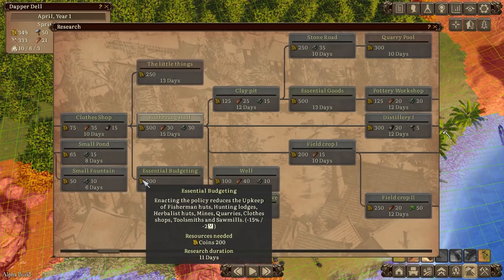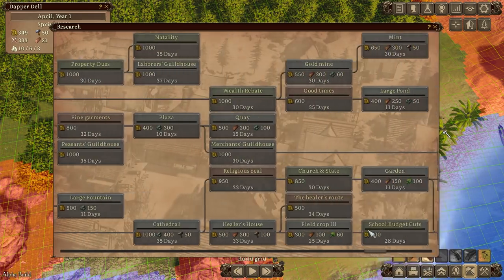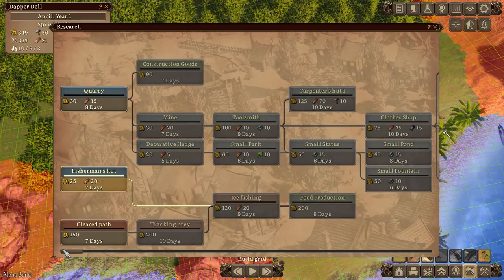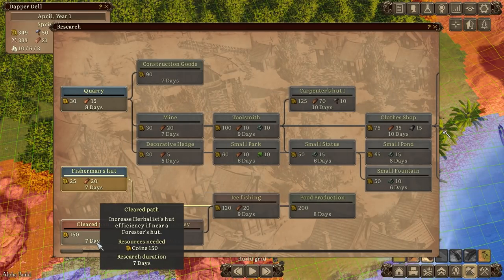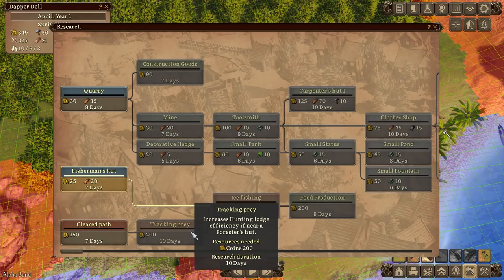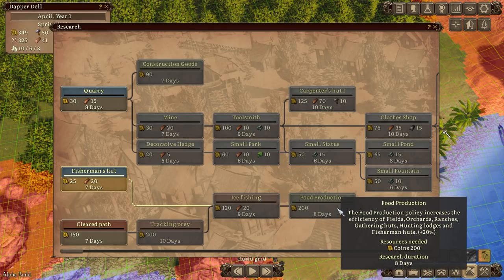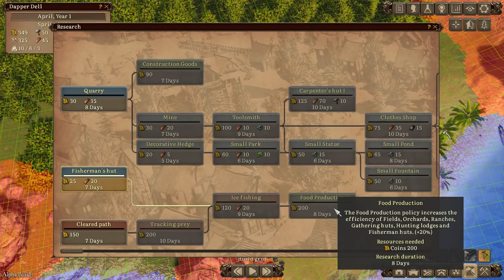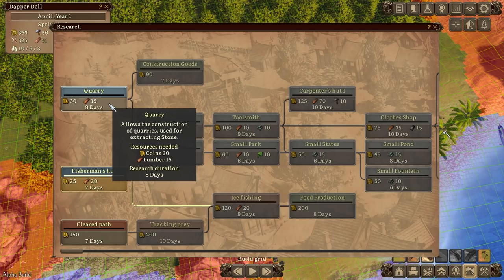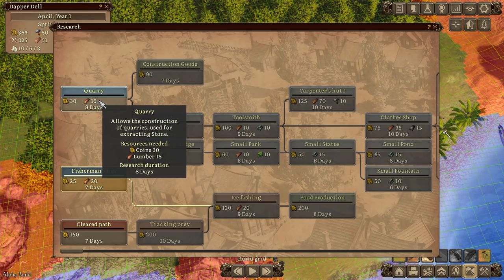We've researched the fisherman's hut and can now work toward quarries. There are quite a lot of research items, and many are already in this demo — it's very well prepared given the game releases in just a few months. Some synergies to note: cleared paths increase herbalist hut efficiency near a forest, tracking prey increases hunting lodge efficiency near a forester's hut, and ice fishing increases fisherman's hut efficiency during winter. There's also a food production policy for the town hall.